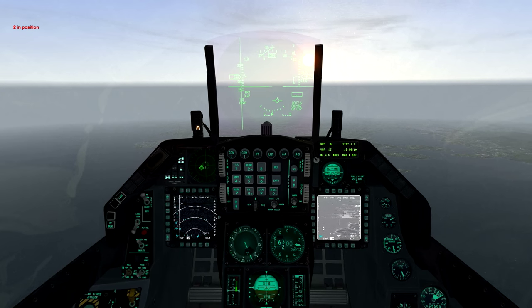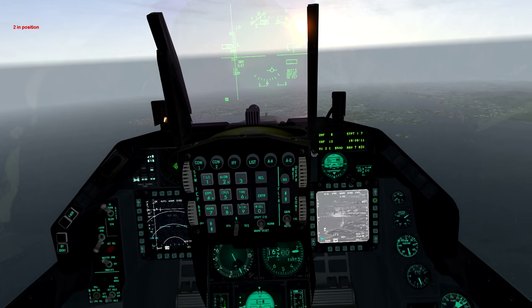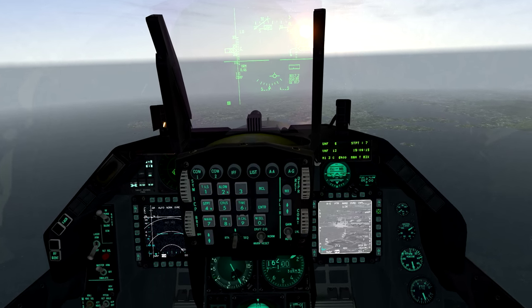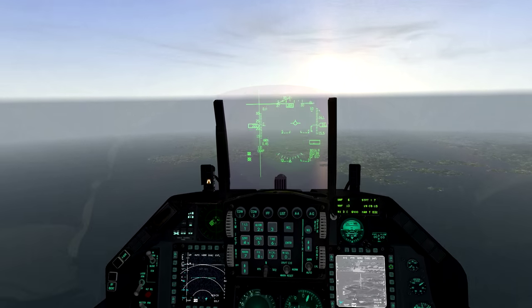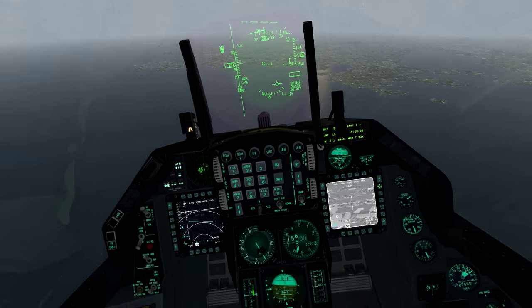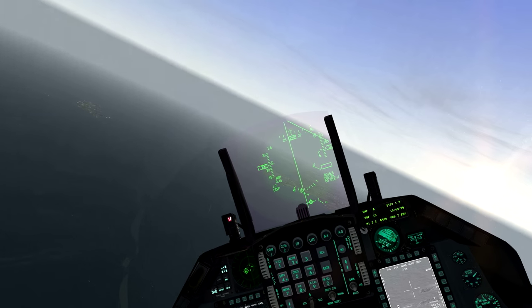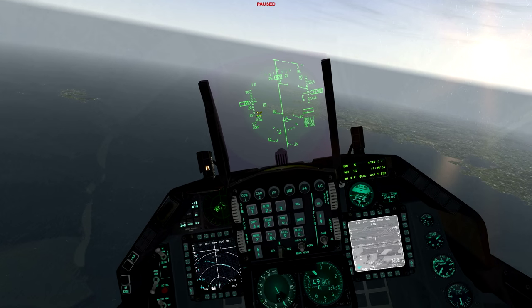You can change the modes in the TGP - it's got a few modes: white hot, black hot, and TV. I like to have it on white hot. You can see there's the port. Notice the little square box - that's where your camera's pointing, so that's worth noting.